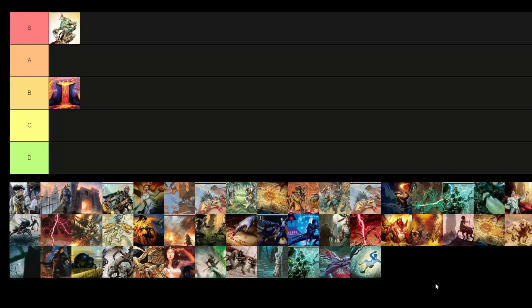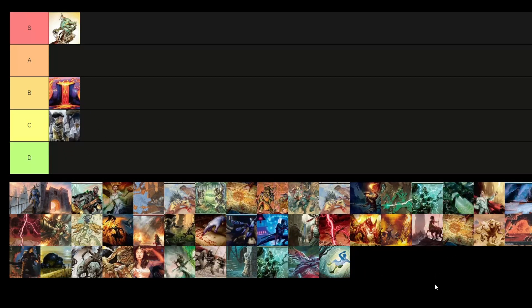Next up is Boros Bully. This deck is slightly different than Boros Synthesizer — it focuses more on creature beatdown and token generation. I'm going to put it in C tier. Its big brother Boros Synthesizer is strictly a better deck. Boros Bully is going to be a little bit slower because it doesn't have the value generation from artifacts, and we're getting quite a few board wipes from Commander Masters downshifts, so it's just not in a good position right now.